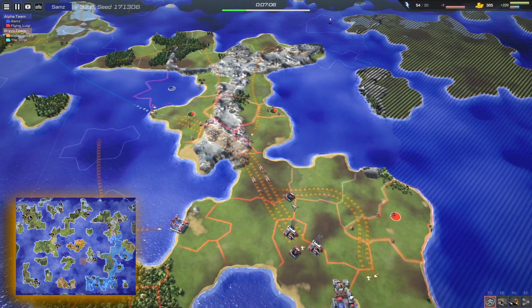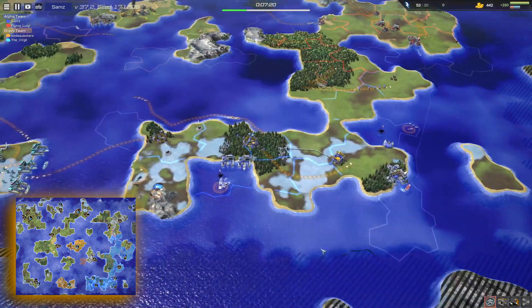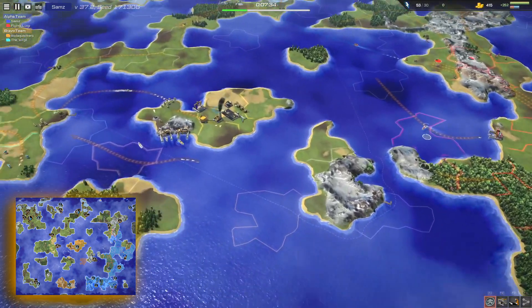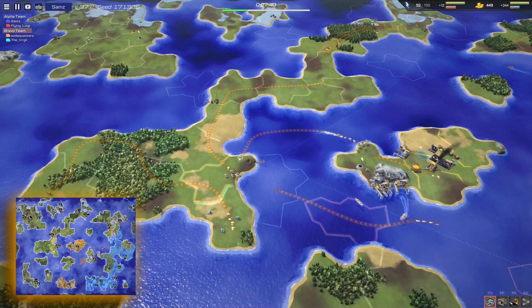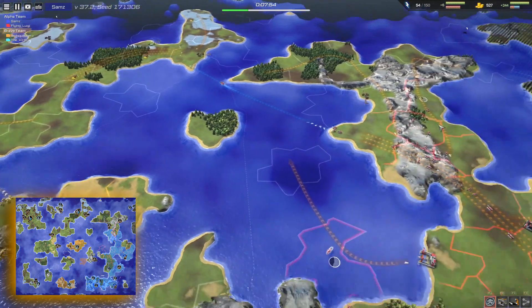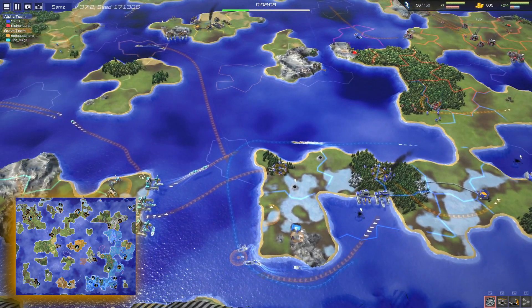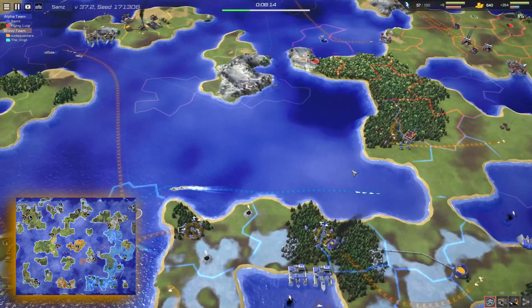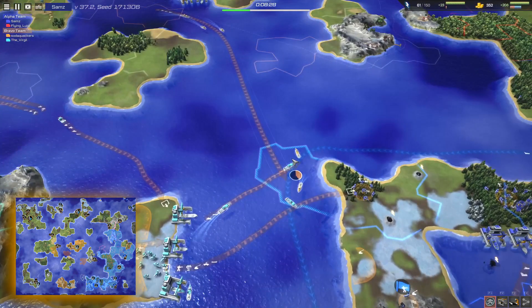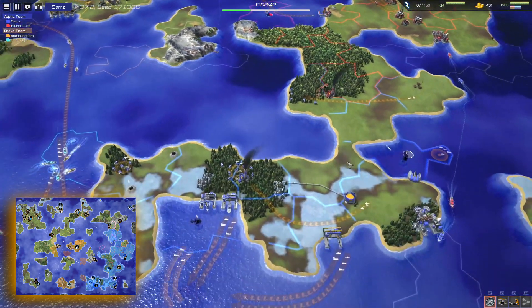Flying Luigi's got a good ground force going with just one navy yard. The trade route's going to be pretty protected - they can get to it, actually. Over in this section we've got both of these players already starting to claim the land, but Flying Luigi is not far behind them. Soda Quackers is taking his units around, scouting the coastline, joining with his ally to create an extra strong force. We've got cruisers mixed in with destroyers there, so they are a bit exposed to air units, but unfortunately Alpha Team hasn't actually built any air units.